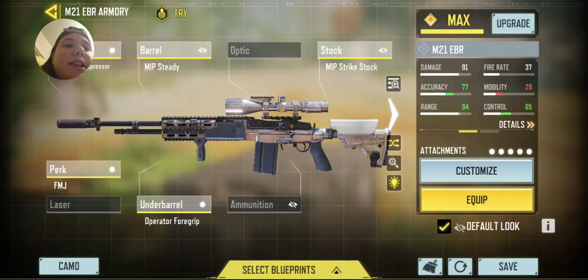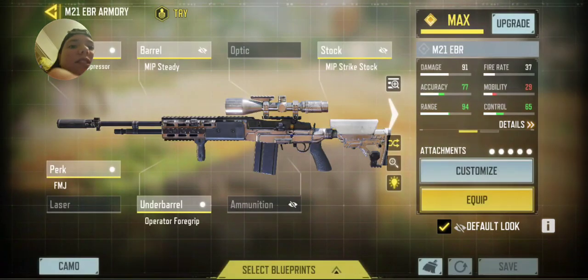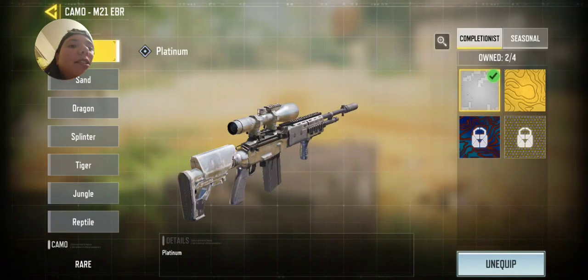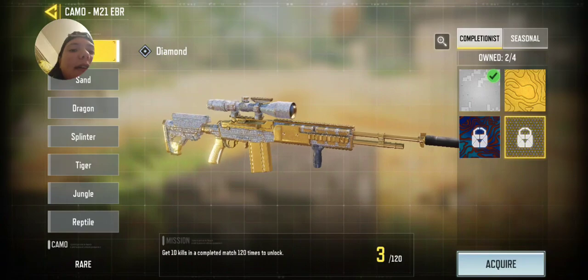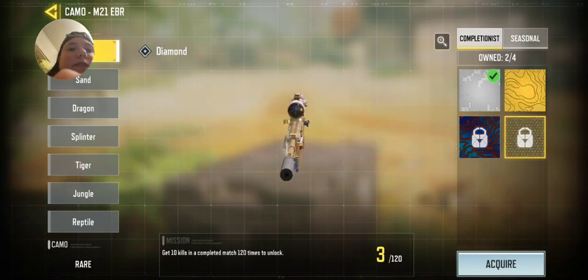If you want to know how to get the platinum skin as well, you have to — say you're doing marksmen — you have to get gold on all marksmen. These are snipers, which of course you know. I have gold on every single sniper and that's how I got this skin. I think it's all snipers that you have to get 10 kills in a complete match 120 times instead of 150.